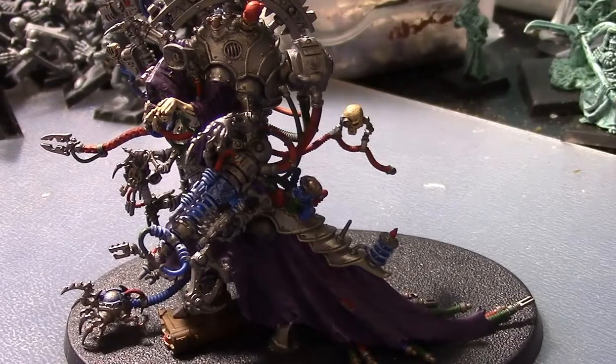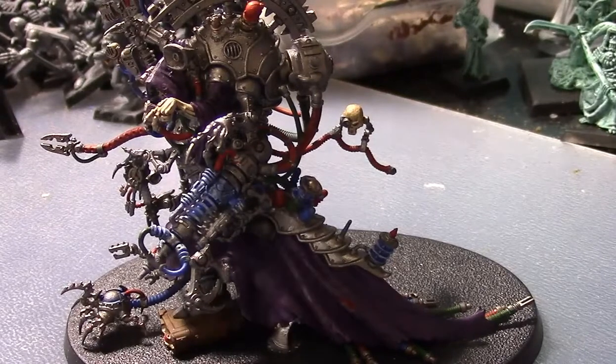His Omnissian Axe is strength plus one — only making it strength three — but it is AP minus two, two damage. Use this against models with lower toughness but higher armor values, like Space Marine captains and character-type models.